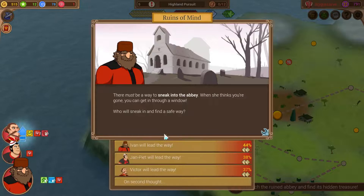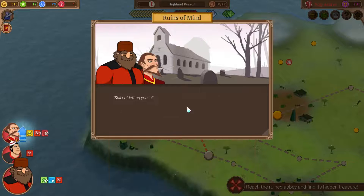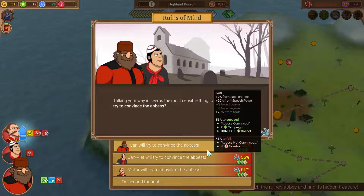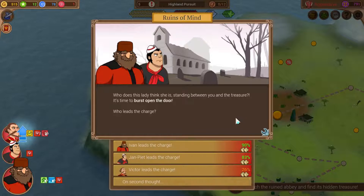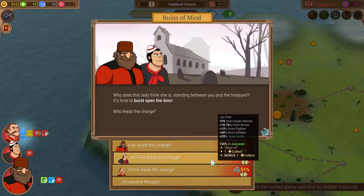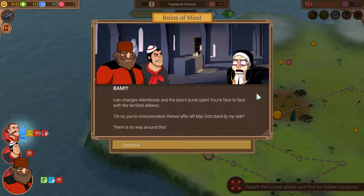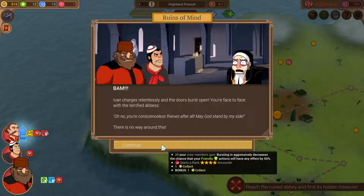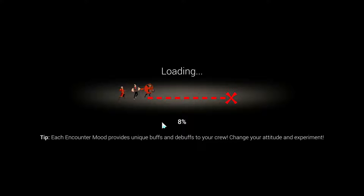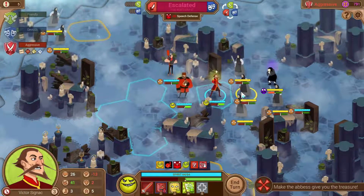Burst in - who does this lady think she is, staying between you and the treasure? Ivan charges relentlessly and the door is burst open. You're face-to-face with a terrified abbess - you're conscienceless thieves after all. Bursting in aggressively decreases the chance that your friendly actions will have any effect by 50% - that's the big debuff I was worried about. There's a lot of those guys. They are currently devious. Going to move Victor back and use his peace treaty - let's try to mend some fences. Almost no damage, I missed three of those. I wanted to reduce their attack if possible.